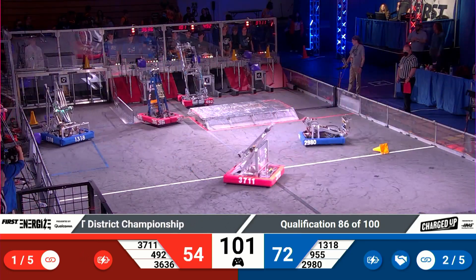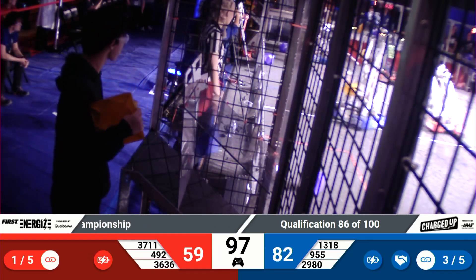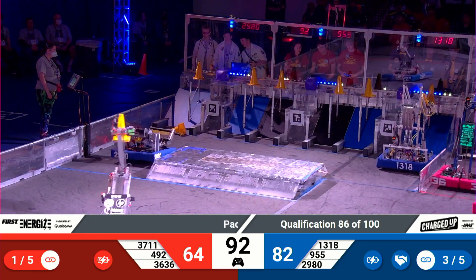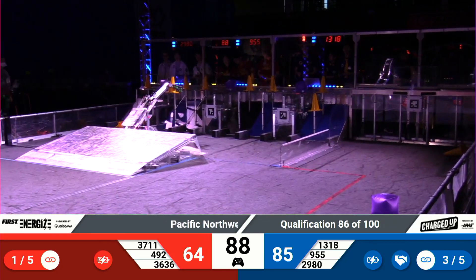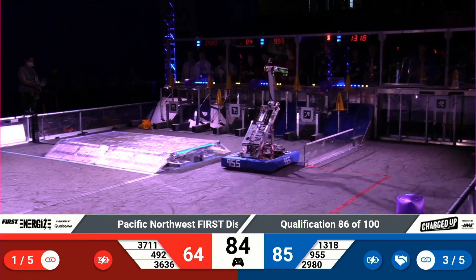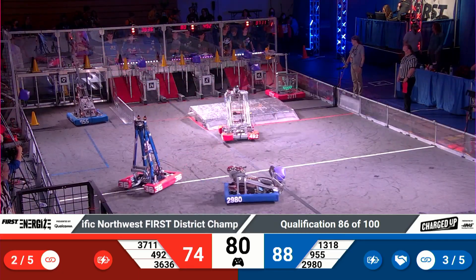That's one Alliance each across the board. Make that 2 for the Blue Alliance. 72 points on the blue side of the field, 54 on the red. Anybody's game with a minute and 30 remaining. 13-18 over on the blue side of the field, scoring another cone into that second grid. Waiting for the cooperation grid to get filled out on the red side of the field.